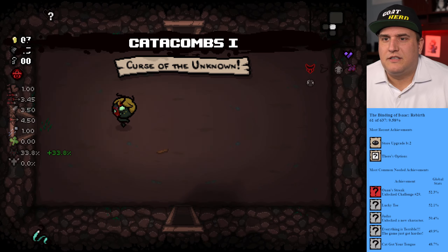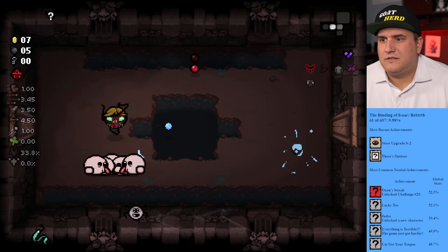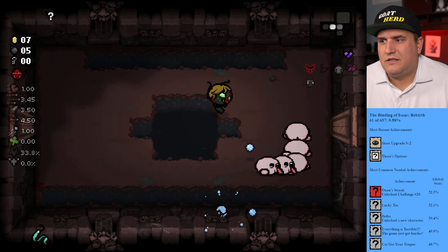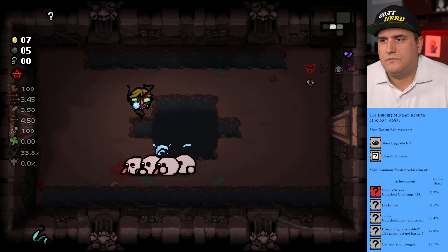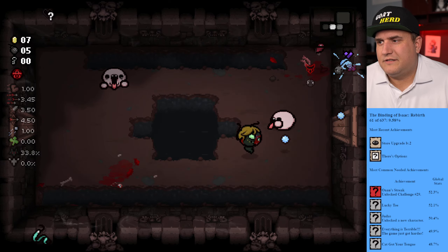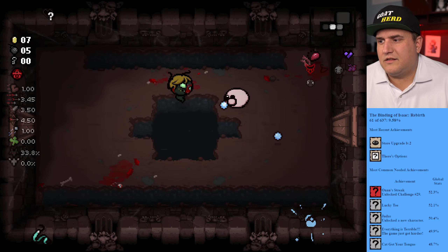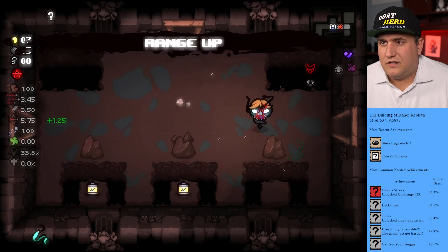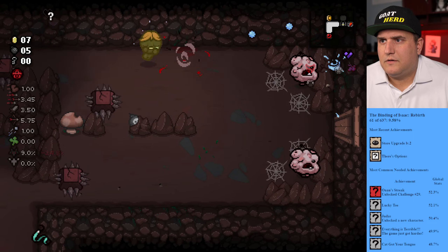I don't know that will beat this run the way we started with controller issues today. I can just kind of go wherever. Oh, I'm cursed — I can't see my health. Well, that's critically bad. We need to get off this floor as fast as possible. These guys are out of control. Need to heal — oh, I guess I have soul hearts and okay, here we go. Mystery pill — what do we get? Range up. I'm okay with that now.